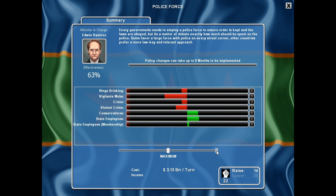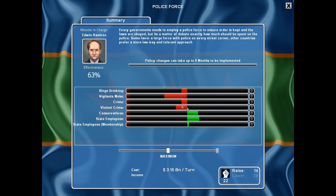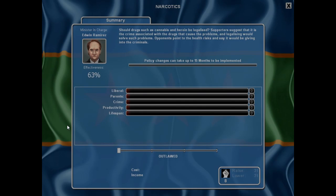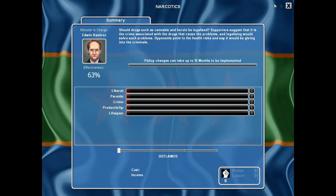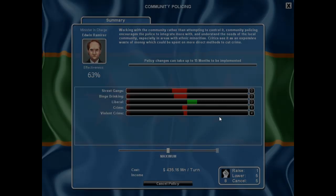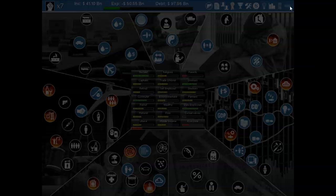The more we spend on police force, we're actually bringing down binge drinking, lowering vigilante mobs and crime, and making conservatives happy — everything we want. And it's cheap to raise. I'm going to go to the maximum — it's only 3 billion extra per turn and only 9 months to implement. It'll cost 14 political capital and we have 22, so that's fine. We hit OK. We still have 8 capital. Let's also raise community policing — that lowers street gangs, crime, violent crime, binge drinking, and pleases liberal voters. That costs only 1 political capital, so we'll max that out too. Down to 7 capital — let's go to the next turn.